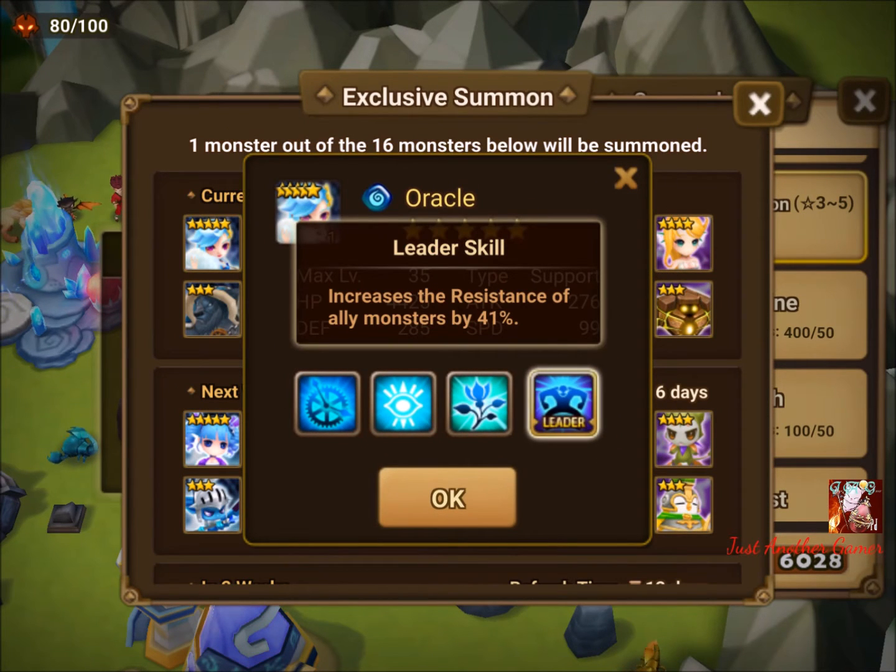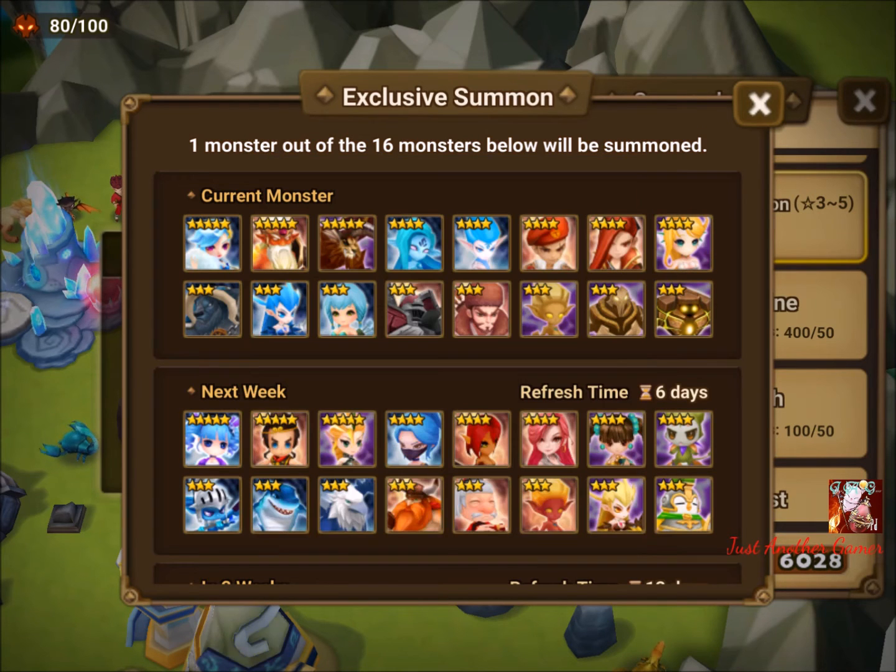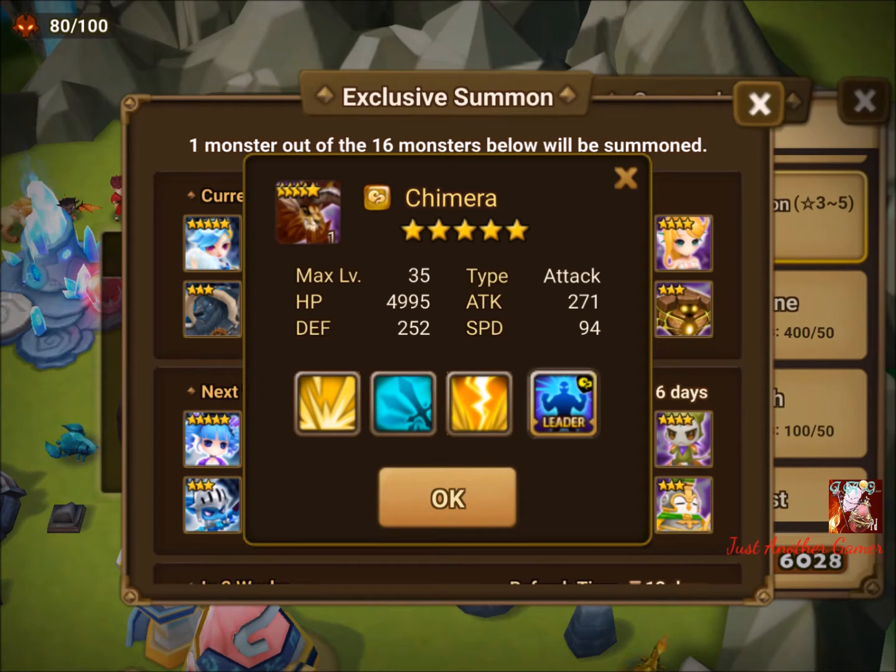Praha has a 41% resistance leader skill, which is pretty good for almost everywhere including raids. Next up we have the Chimera.